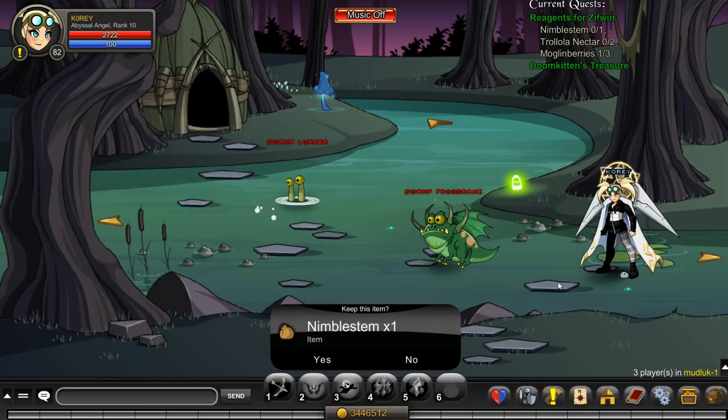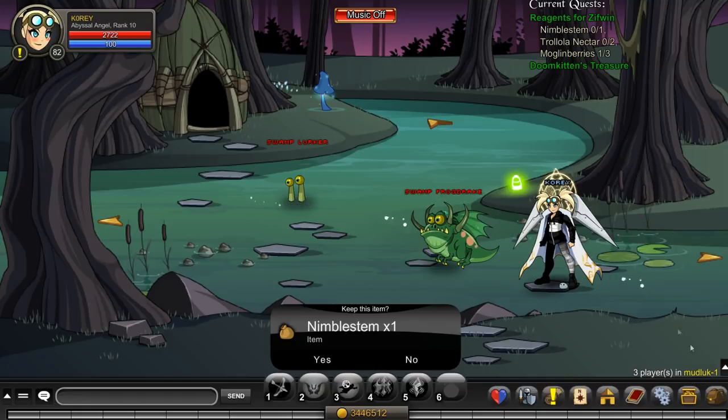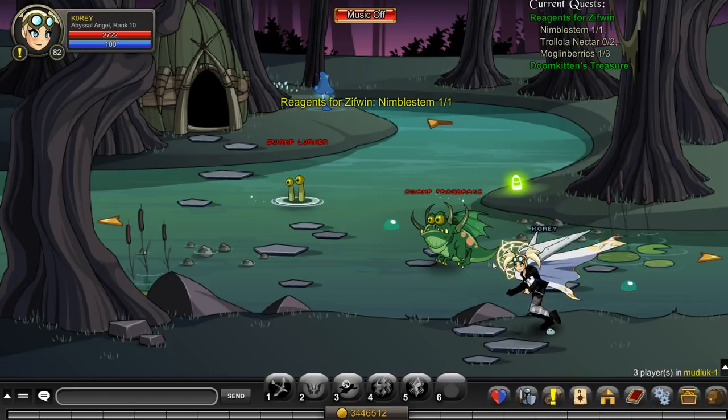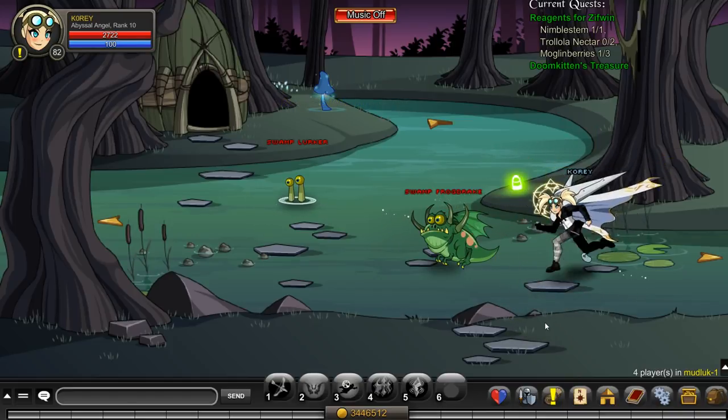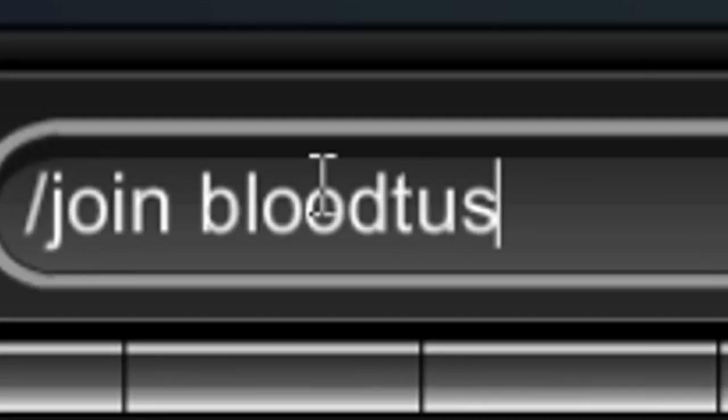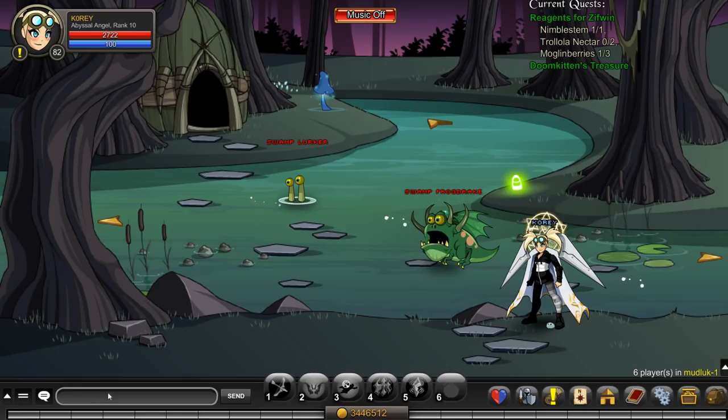Instead of farming in cholester, which does work, if you come to slash join mud luck there's two enemies in the same room and you can get the nimble stem a little bit faster, because the drop rate was kind of low. It took me a while to actually get it. The last piece of the quest, you have to slash join blood tusk — there we go.